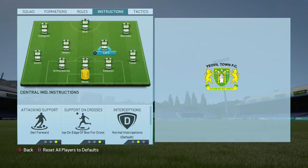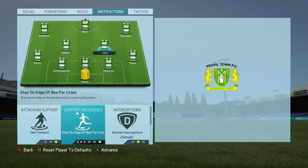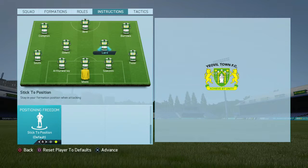Your two central midfielders — you can do whatever you like with them based on whether you want to go a bit more attacking. I have this right-sided midfielder always going more attacking, so I've told him to get forward. I've told both of them to stay on the edge of the box for crosses so that they can pick up the loose balls if it pops out. Normal interceptions, and they're going to stay in their positions.